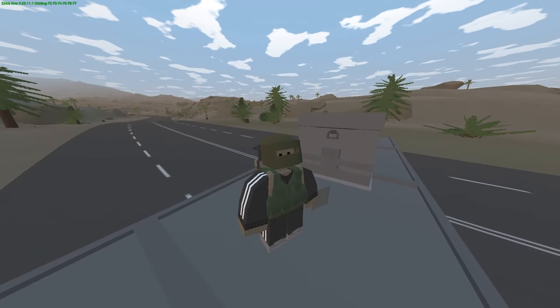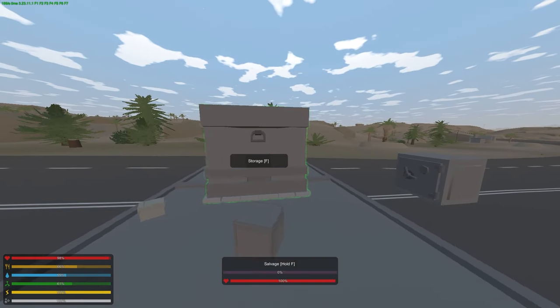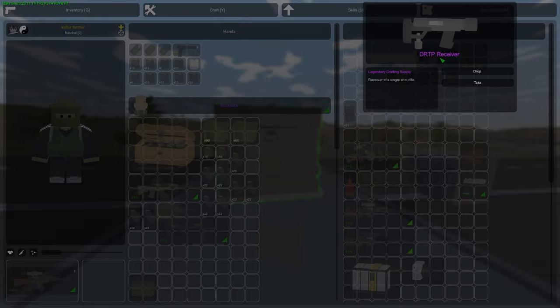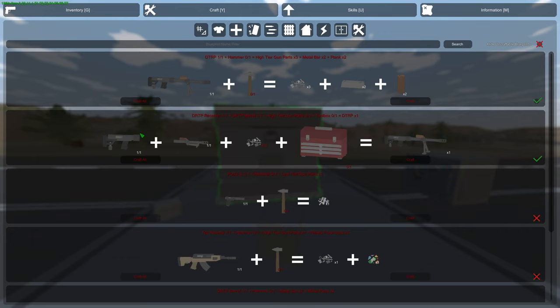There has been a new ARID update and I'm gonna cover everything in it in this video. Starting off, we have a new sniper rifle. The sniper rifle is obtainable the same way as RPGs — by finding parts for it in the AEG and other parts of the map and then crafting it.